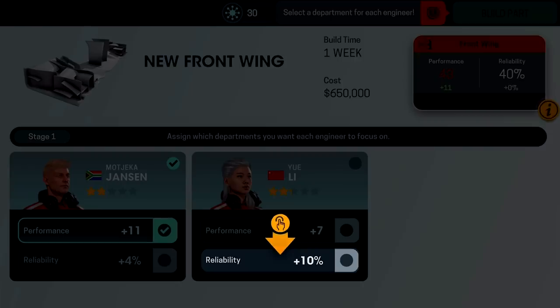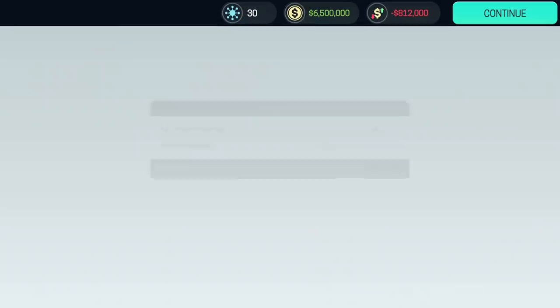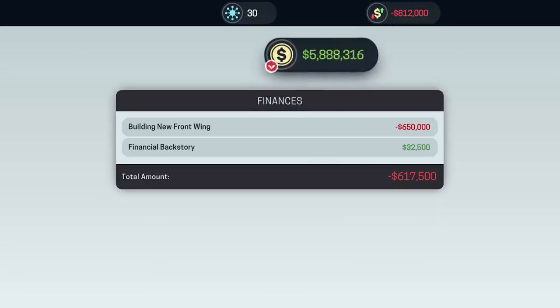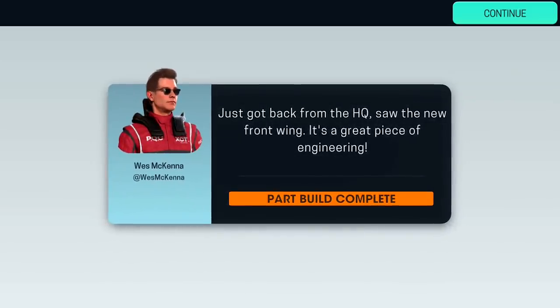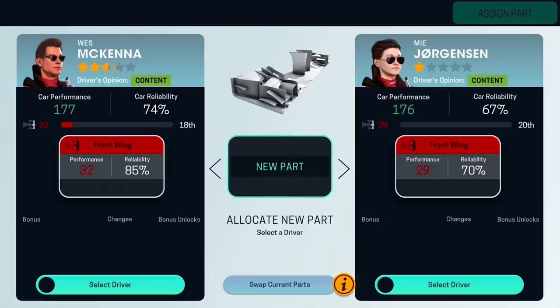We can make the next staff member work on reliability. Now it's time to build the part — the first two staff members are the best. Build the new front wing. We get a discount from having a financial background — saving 32,500, which in the long run is going to be a massive factor. Part has been built — a new front wing! Performance 30% better than expected, reliability 6% better than expected. That's very good.